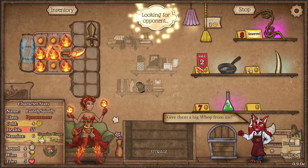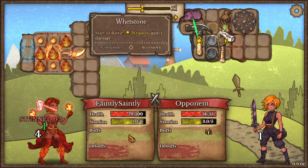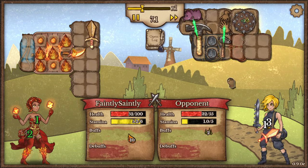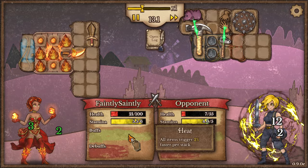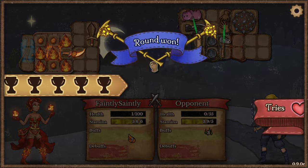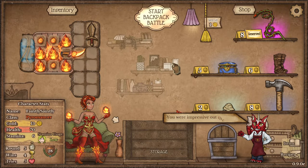I'm just going to start the battle as it is. I think it's a berserker — I've got a big hammer, a forging hammer and a spiked shield, so these ones could be pretty tough. I'm generating heat and that means all items in my backpack trigger two percent faster per stack of heat. Wow, that was close — one health left. But we take those when we get them.